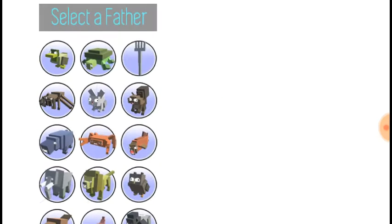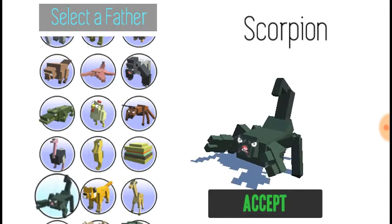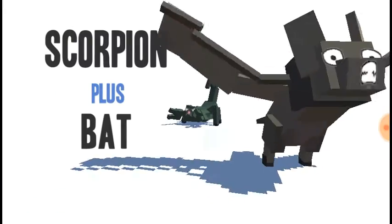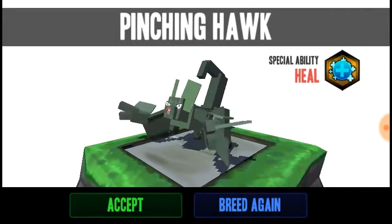I'm just going to show you. What I'm going to do first is just show you what you do. You've got to select a father. There's also some pretty random things like forks and cheeseburgers. So I'm just going to do a scorpion mixed with a bat. And then it just has this little scene here, and then you get this. And it also names it.